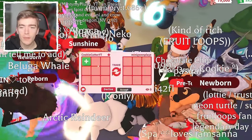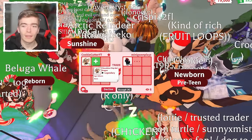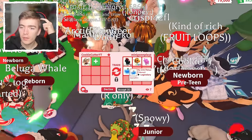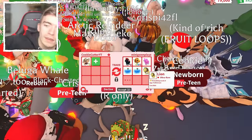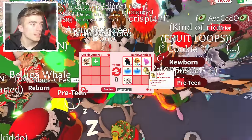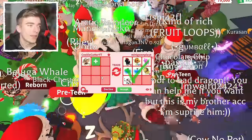Obviously this pet did just come out, so the value is going to be all over the place — this pet literally came out like an hour ago. This one's interesting: an Evil Unicorn! I know these things go for crazy value, plus a Pink Cat and a Ride Lion. This is getting interesting — an Evil Uni, that's crazy! That's an expensive pet. Are they rich? This did cost 4k Robux.